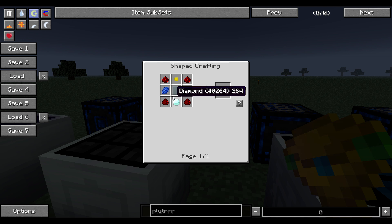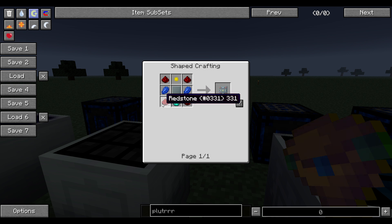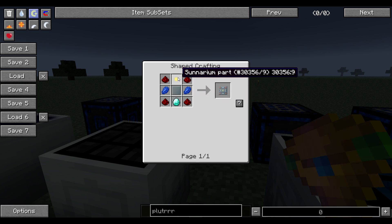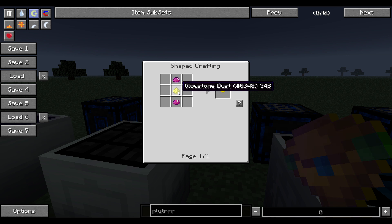You need an irradiant reinforced plate, which is diamond, four redstone, a sunranium part, and two lapis lazuli. And this is UU matter mixed with glowstone. I'll show you how to get UU matter in a second.